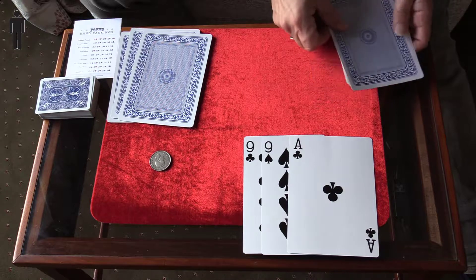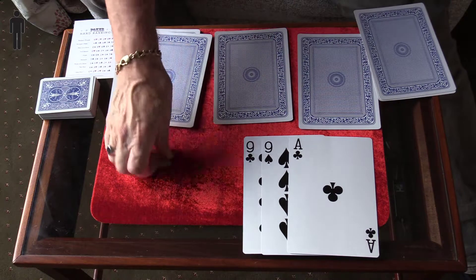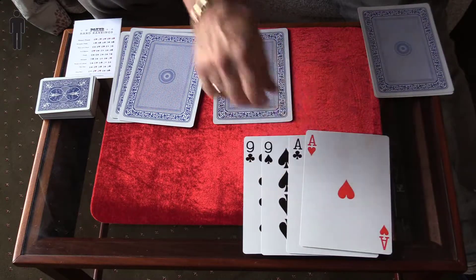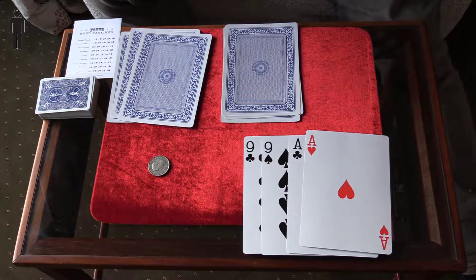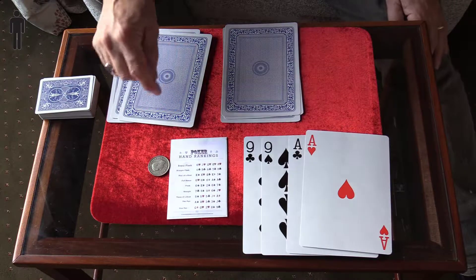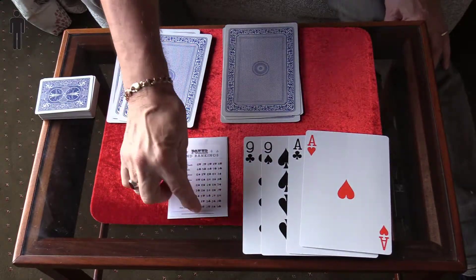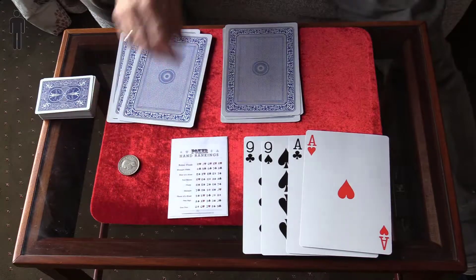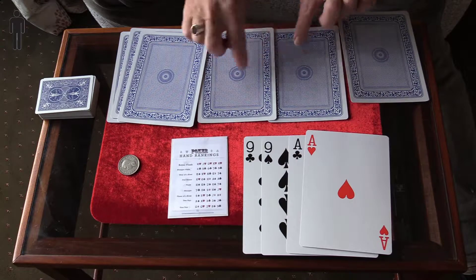Right, back to you — left or right, heads or tails? Heads. What have you got? You've got an ace! So you've now got two pairs. If you look over here, we've got all the hand rankings, and you see one pair is at the very bottom, two pairs is the next one up — so you're already second from the bottom on the scoring sheet. I've only got three, so let's choose again, heads or tails.